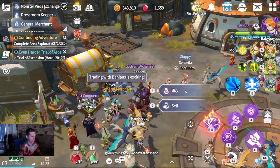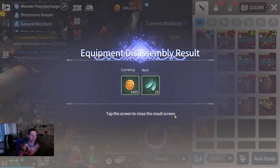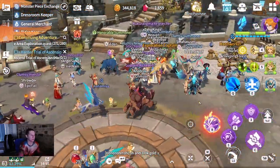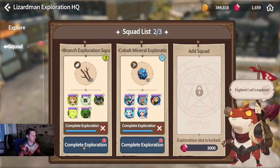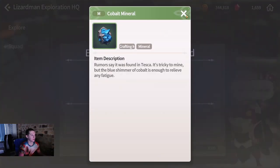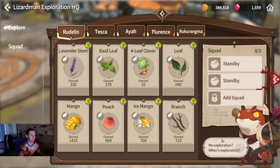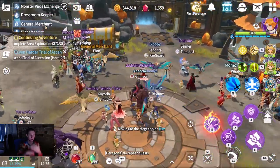Gear as well will get you gold - disassemble it and there's a thousand gold right there, as well as enhancement shards. So those are a couple quick ones for gold. What we're going to do now is complete the exploration. I got a couple four-leaf clovers, some branches, and other general stuff that sells pretty well, plus a bunch of Cobalt Ore.